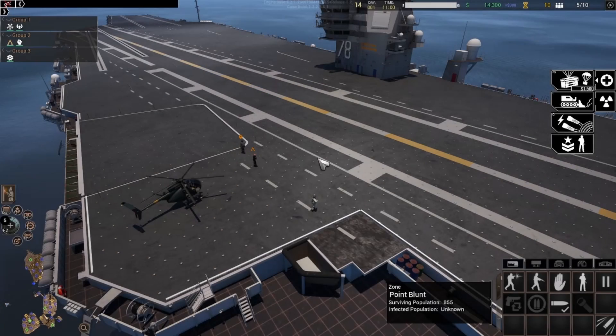First things first, we'll take a look at the UI. Starting in the top left we have the newscaster, which will relay important information to you from throughout the map, such as when the infection spreads to a new area or reports on what civilians might be doing.